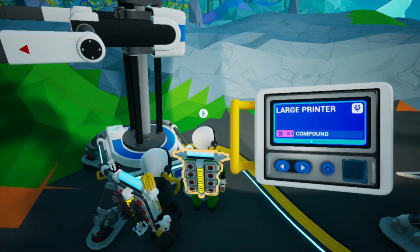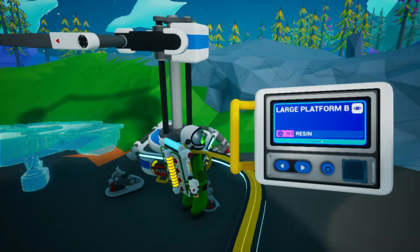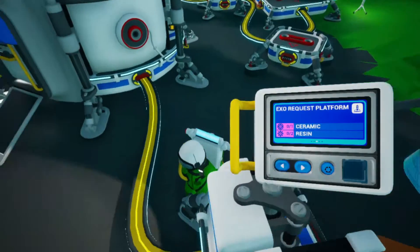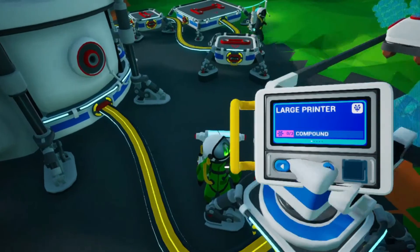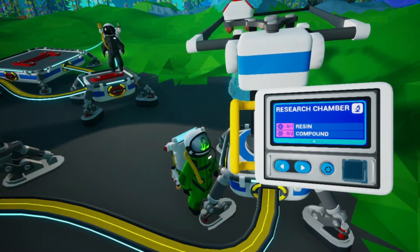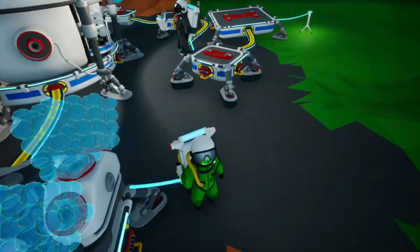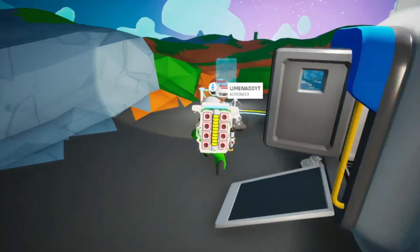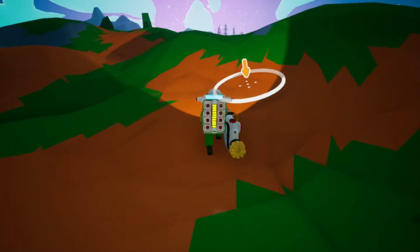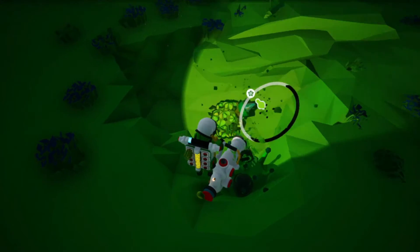Wait, can we make a large printer here? Do we need a large printer platform? We have a large printer and a lot of platforms. We probably need a large printer — I'll make it. Wait, we need compound. Do you have compound? No. I'm gonna go get some compound. Look for the funky metal.